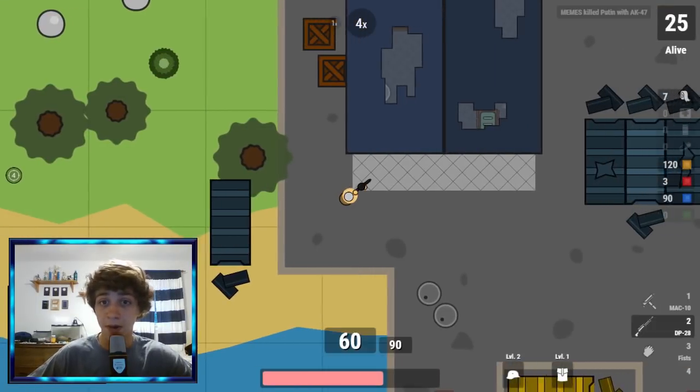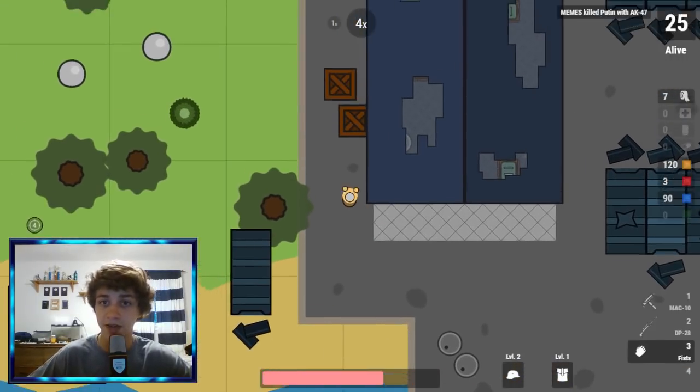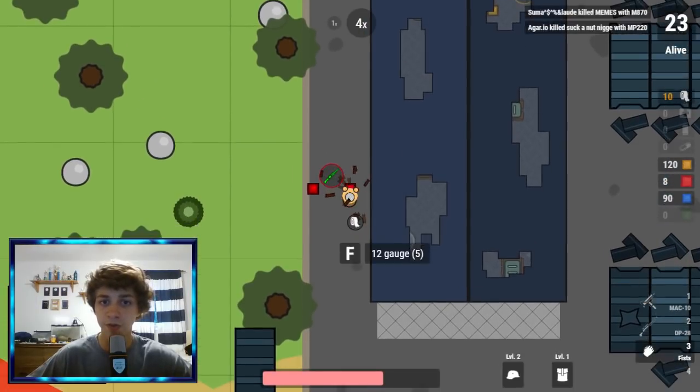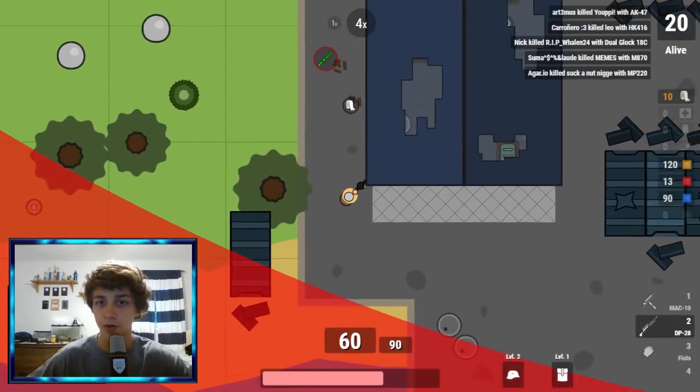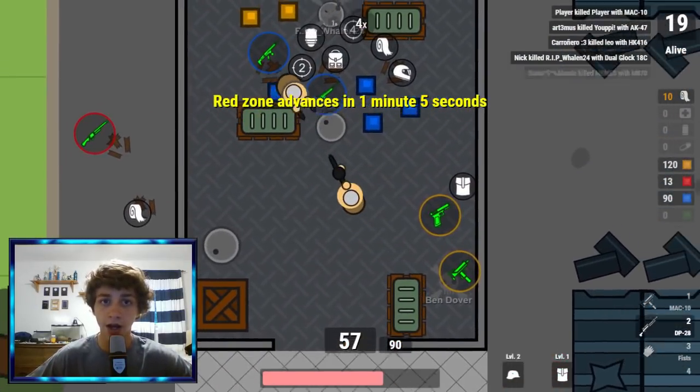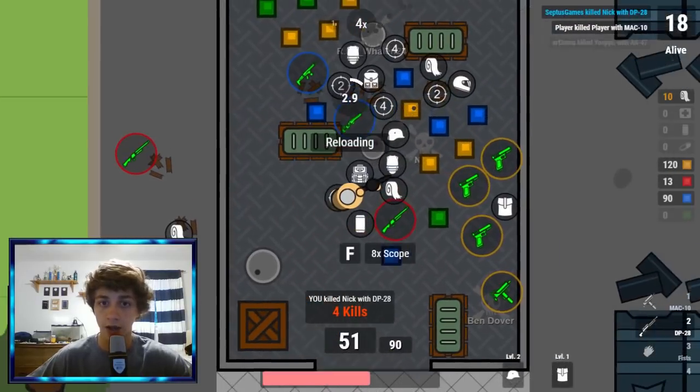Alright guys, now I'm in game and I'm actually at the new place that they have. It's this giant military bunker and it's so sweet. I think this is where you can find the new gun. It is called the SV98 or something. There it is — I got to get it. Oh yes, we got it.